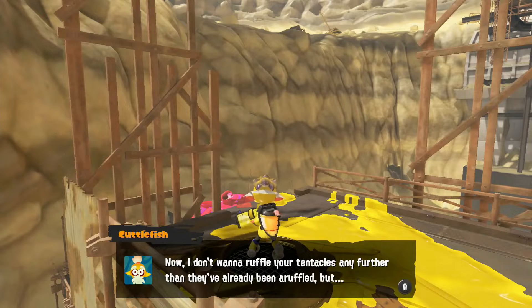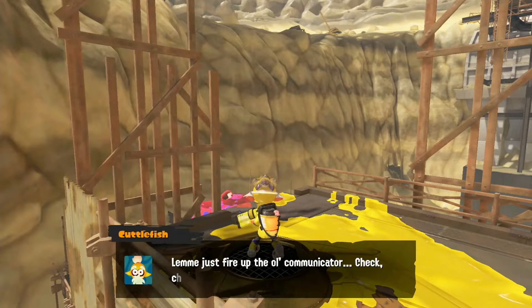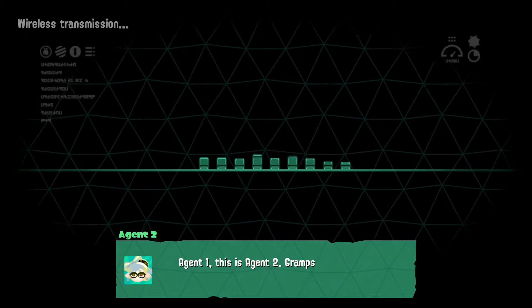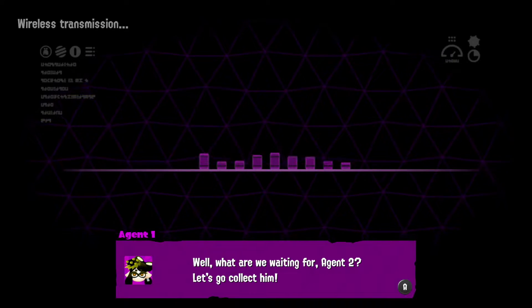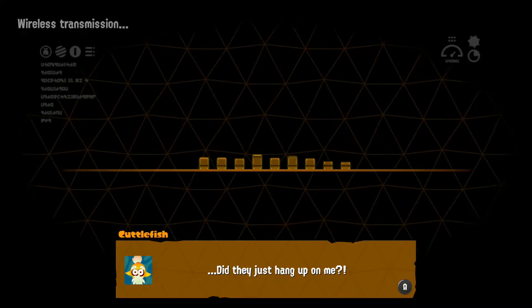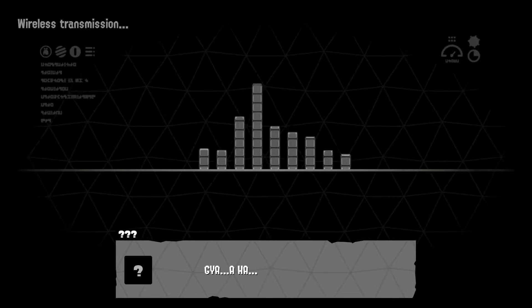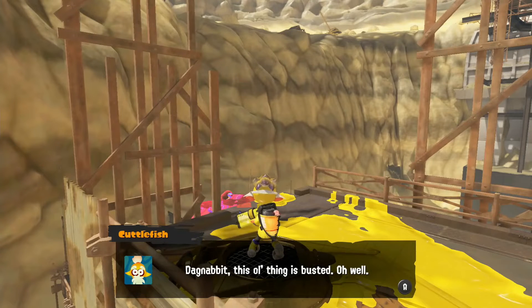Keep it up, Agent 3 — you're making me proud. I don't want to ruffle your tentacles any further, but the funny Octarians are freaking me out. I think we ought to consider calling some backup. Let me fire up the old communicator — check check, is that you? Copy? Agent Two here — over. Wait, Gramps, is that you? Where are you, Agent One? It's Agent Two, Gramps. We're not waiting — let's go collect him! Stay fresh! They just hung up on me — so impatient!